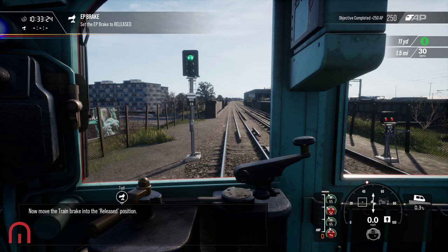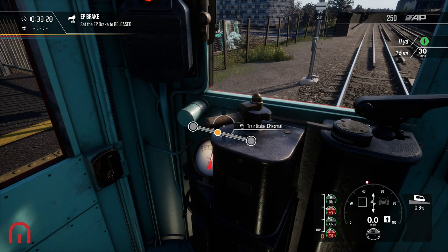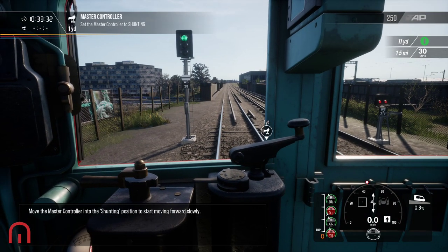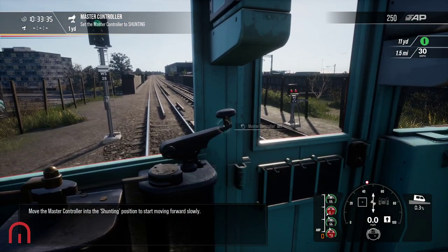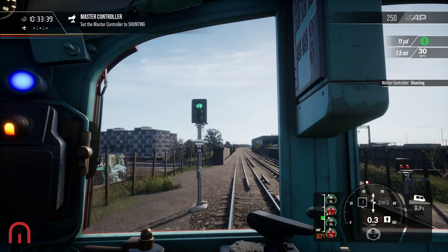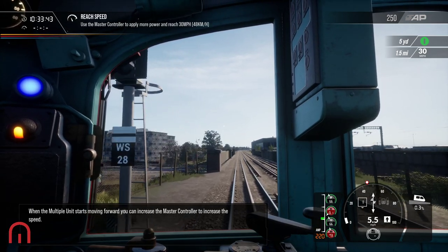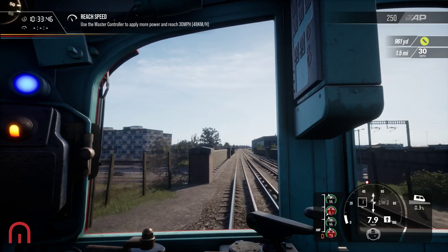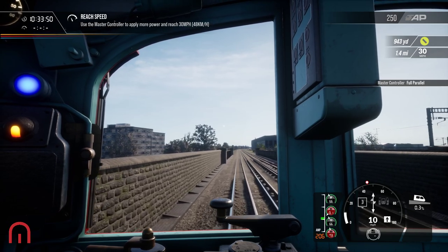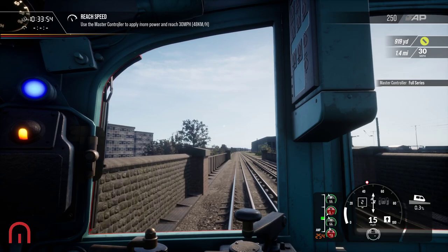Now move the train brake into the released position. So, train brake - released. Move the master controller into the shunting position to start moving forward slowly. We've got this master controller here and we can use the mouse. When the multiple unit starts moving forward, you can increase the master controller to increase the speed - I use the keyboard for this. Here we go, let's go full parallel. Full series.